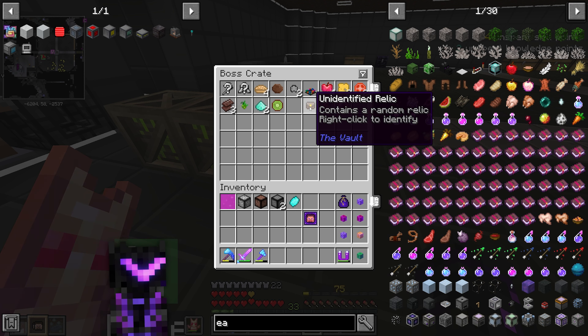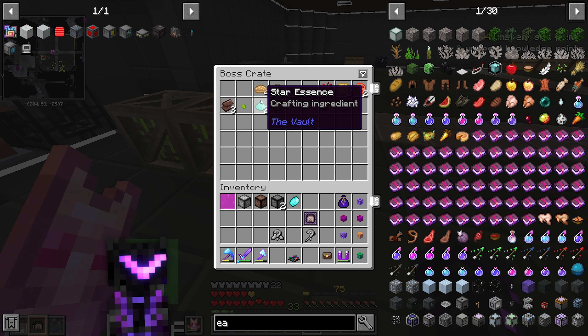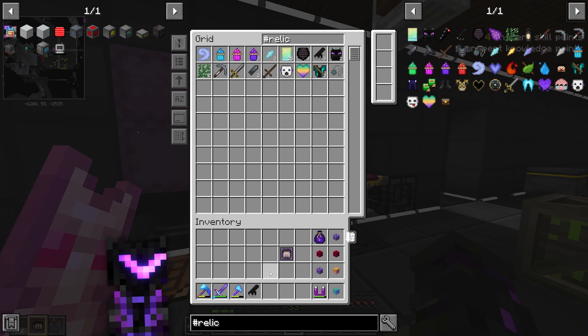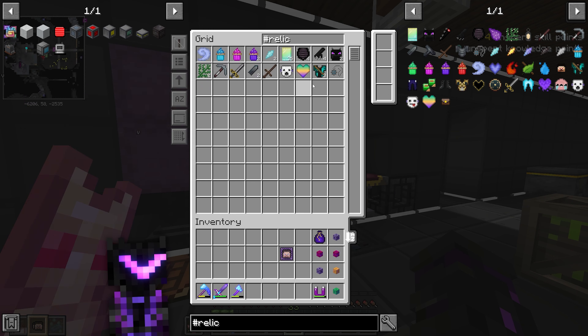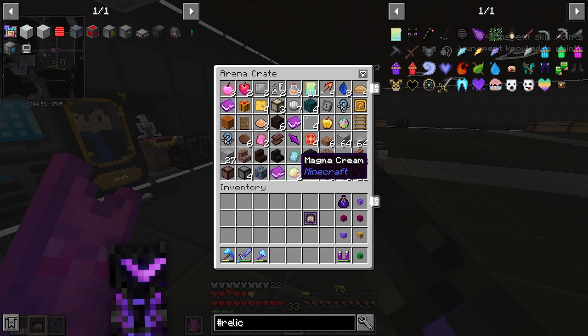Boss crate contents: overgrowth seed, a trader core that sells a repair core, a relic, and some unidentified gear. The relic is a Dragon Claw — again. I've got four of those already. Two different things and I've got four of both. Please give me different ones from the Dragon set.